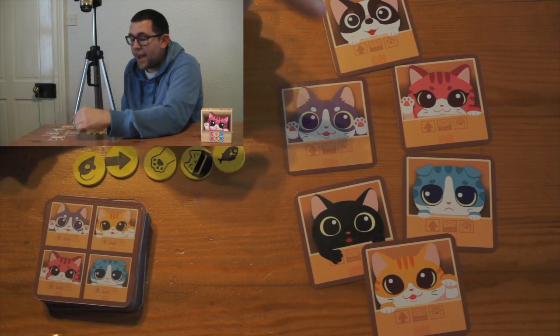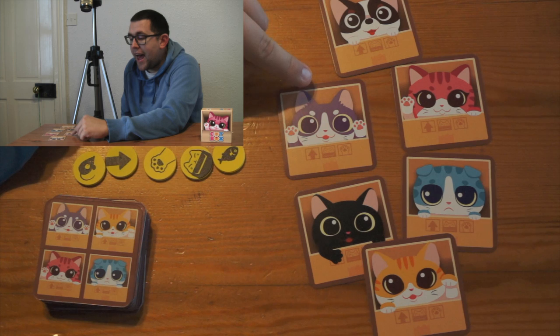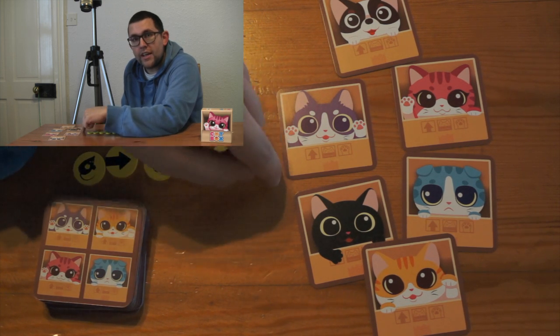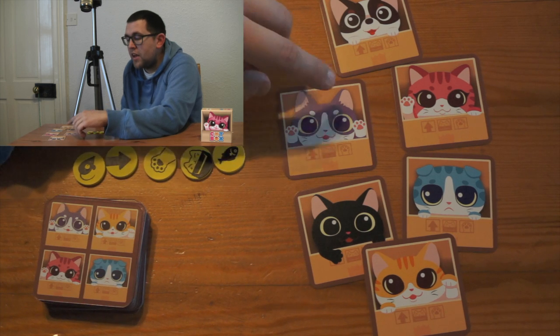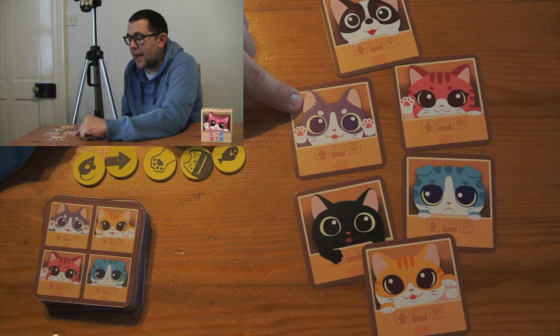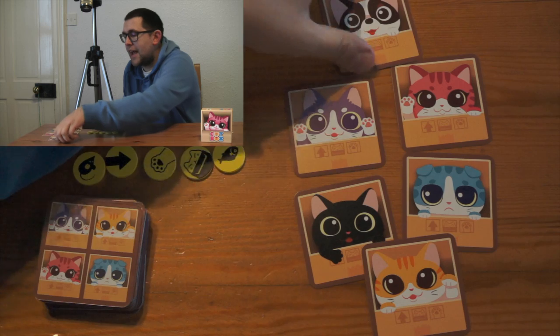You get one point for every colour of your cat that is showing at the end of the game. And for your largest consecutive group, orthogonally linked — so no diagonals — you will get a bonus one point for every cat in that group. So if purple had five cats showing and they were all in a group of five, they would score ten.